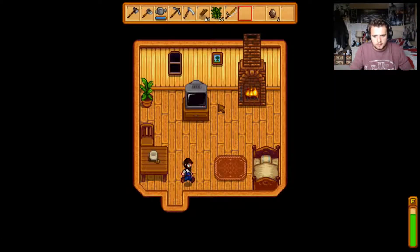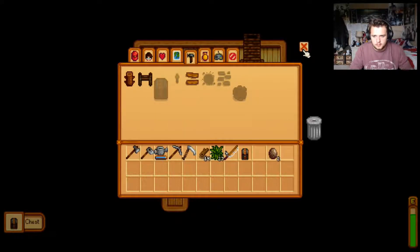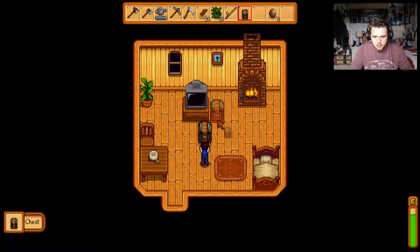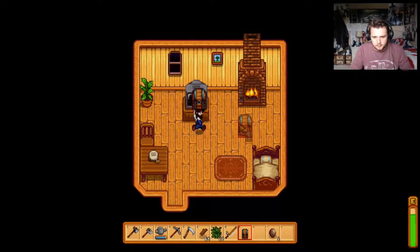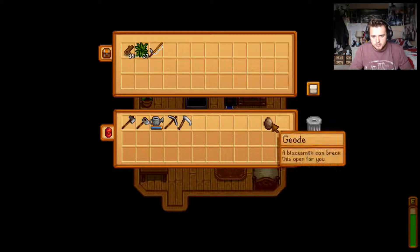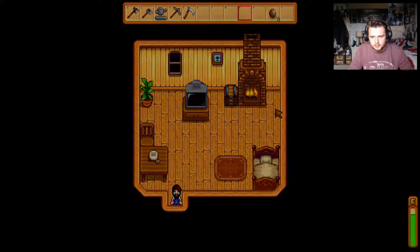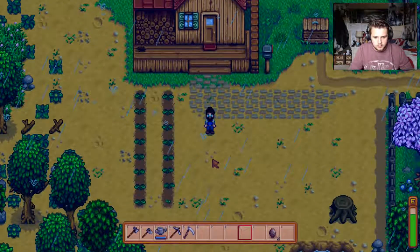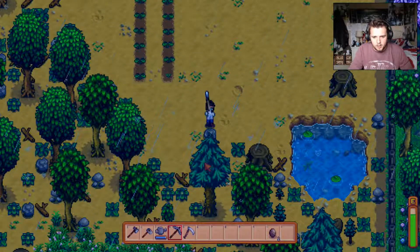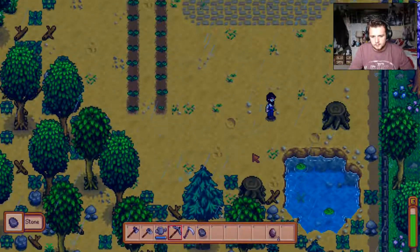I'm actually going to go in here and craft me a — what's it called — a chest. It can go inside, yes it can, I just need to be close to it. Right, what should I put in here? We'll put that wood, we'll do that. Put the fishing rod in until I need it. And actually let's go to the blacksmith about that. I'll try and also buy some more seeds. Let's go.